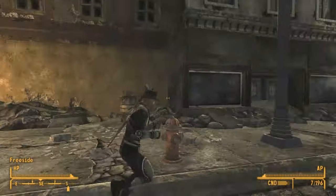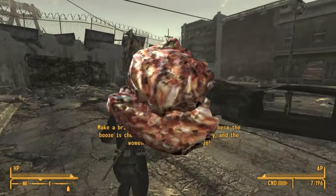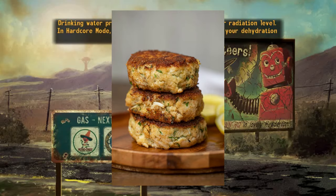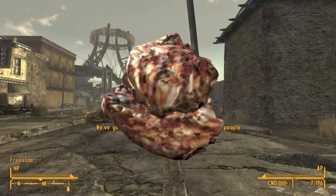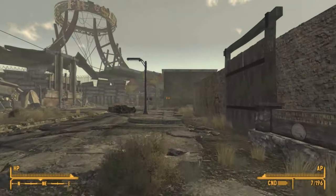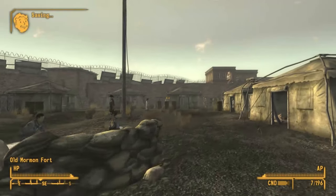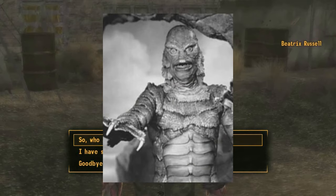We have several Mirelurk-based foods, so let's look at Mirelurk cakes first. In Fallout 4, we have the chance to make Mirelurk cakes using grain, oil, Mirelurk meat, and Mirelurk eggs. I think the best comparison for this would be crab cakes, and indeed in the Fallout 4 cookbook, the recipe has us use crab. The effects of this food item are interesting, as it heals for 140 HP and allows breathing underwater for 30 minutes, which — the implications of this kind of make my head spin.